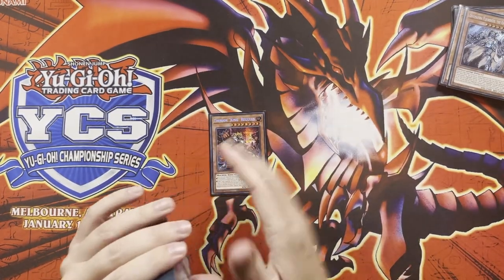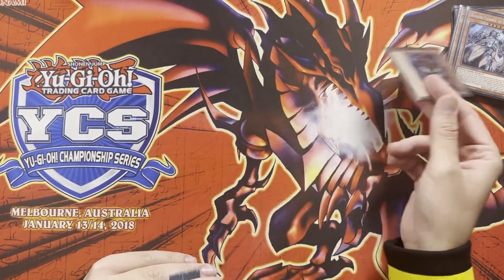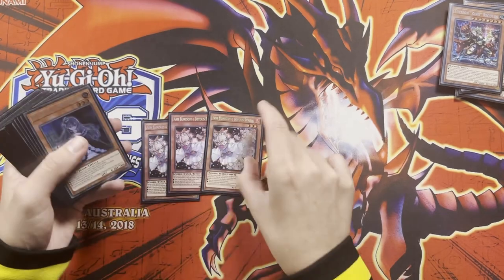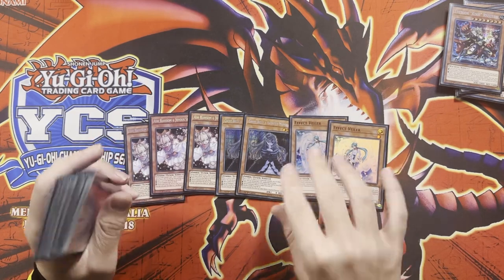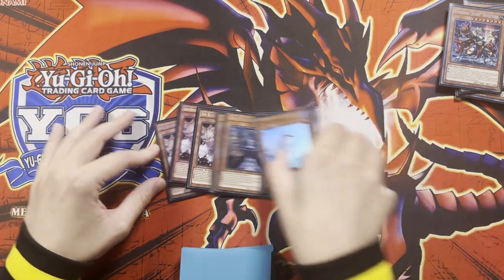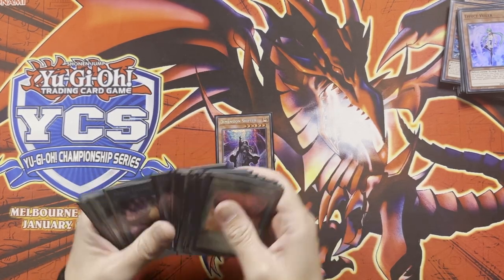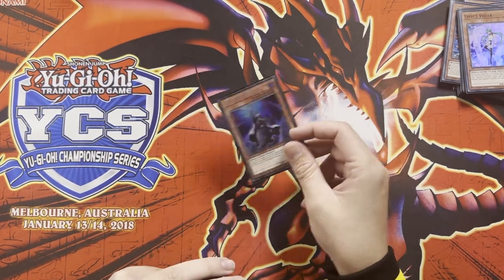We've got the one Therion King Regulus, which we'll get into soon — it provides an extra negate because you equip the guy from the graveyard to him to summon. Then we've got some hand traps: three Ash Blossom, two Ghost Bell, and two Effect Veiler, just for those extra interrupts or for your Macabre to be able to negate stuff. And then we've got just the one Shifter — this is for Crossout, not to actually play, so please don't use this. You want it to stop your opponent from using theirs.